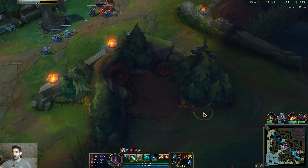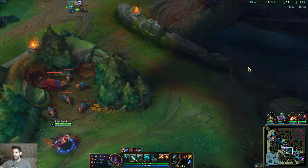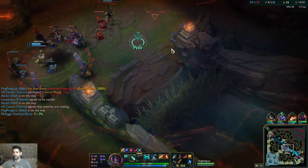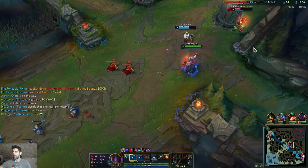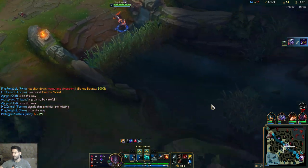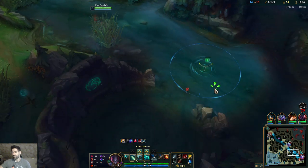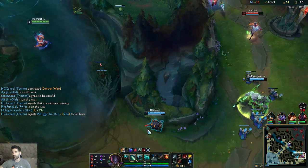Oh, he's also running Nimbus Cloak by the way - that enemy popped a summoner spell and then had the movement speed buff right there. I'm gonna step on the lane and smite a minion. There it is, guys - that's what I'm talking about! You step on the lane, smite a minion, and you get the movement speed buff. It's just like a flash, pretty much the same thing.